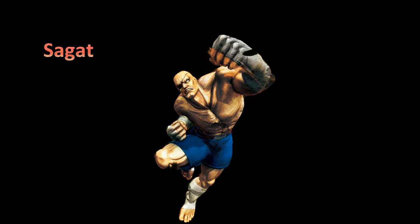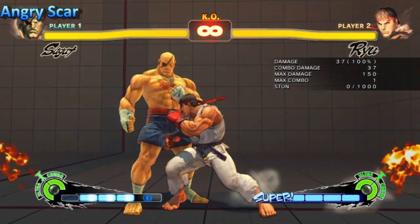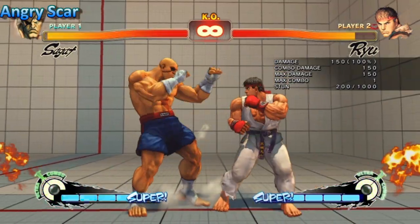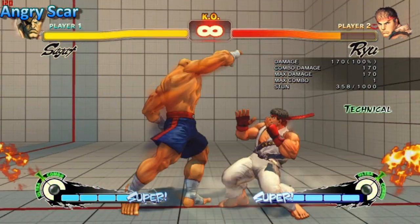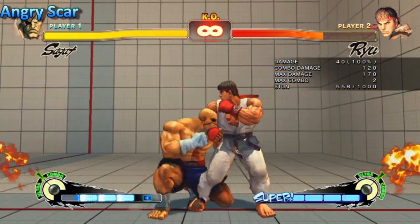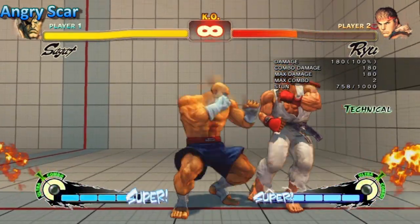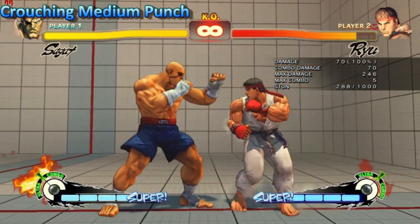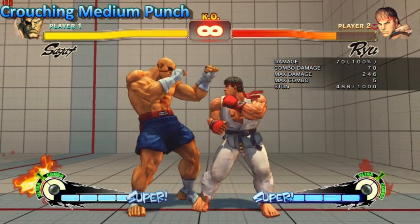Sagat underwent some minor changes. His angry scar has increased damage for each punch. And on his crouching medium punch they expanded the hitbox for a deep hit.